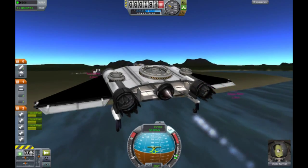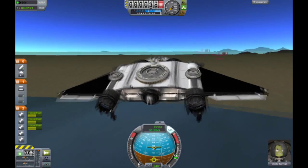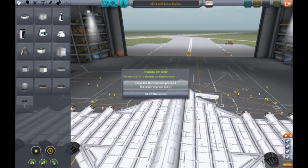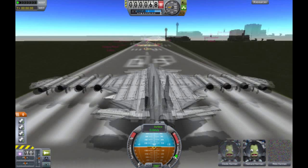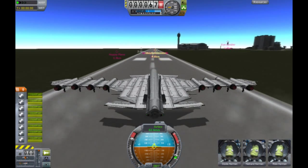In Kerbal Space Program you only have white wings. Number 6 is the XB-789D Interkirbans. It is a very, very big plane with a very high part count — it's like over 200 — which means it lags your game. It is a very nice plane, it flies really well, but it lags.